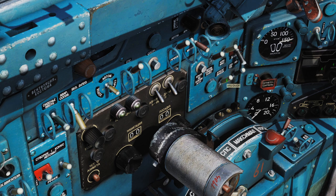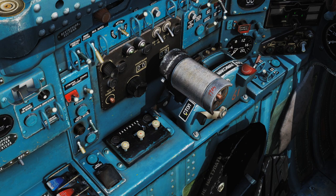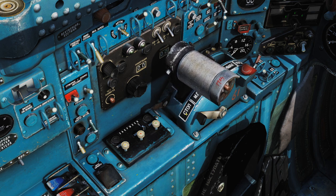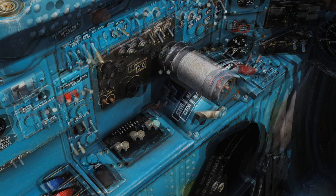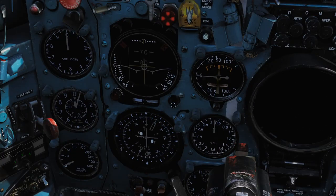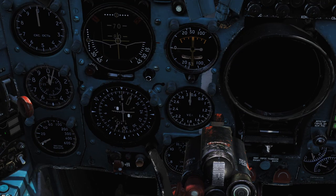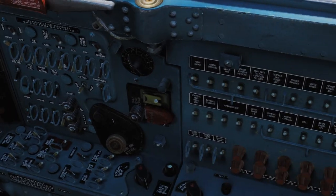Engine APU on — well, that would not work without ground power I would assume. Then the engine lock throttle lock, which is right here — it is unlocked, you can move the throttle. Then we have to start the engine — hold that for a few seconds — two, three, four. I hear some sound — maybe there was ground power after all. They just didn't report back to me that there was ground power.